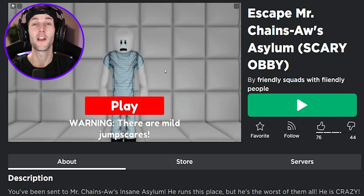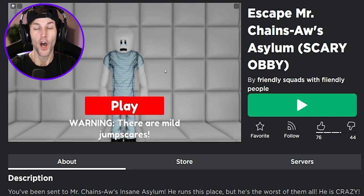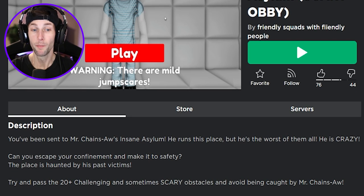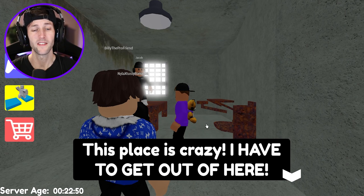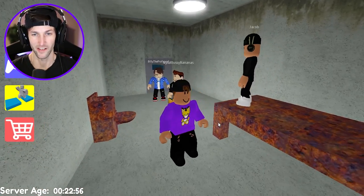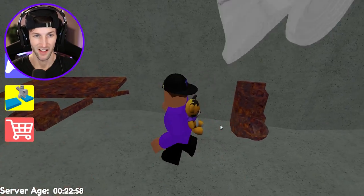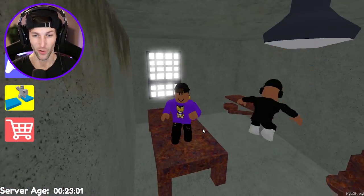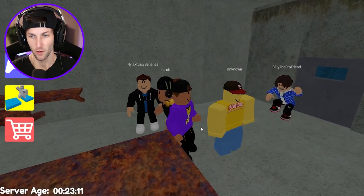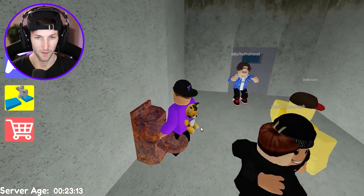Welcome back to another Roblox video! Today we are going to be playing Escape Mr. Chainsaw's Asylum, the scary obby. You've been sent to Mr. Chainsaw's insane asylum — he runs this place but he's the worst of them all. He is crazy, this place is crazy, I have to get out of here. Why were we sent here? Everything is so rusty — the bed's rusty, there's no pillow, no bed sheets. We definitely cannot stay here, we must escape.